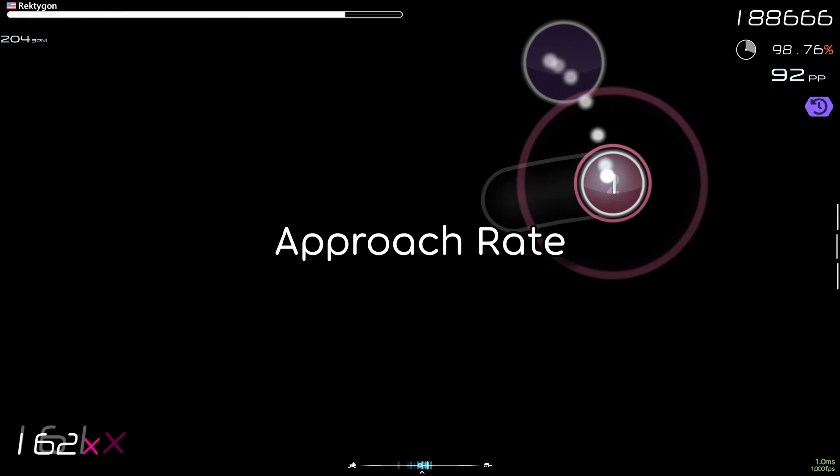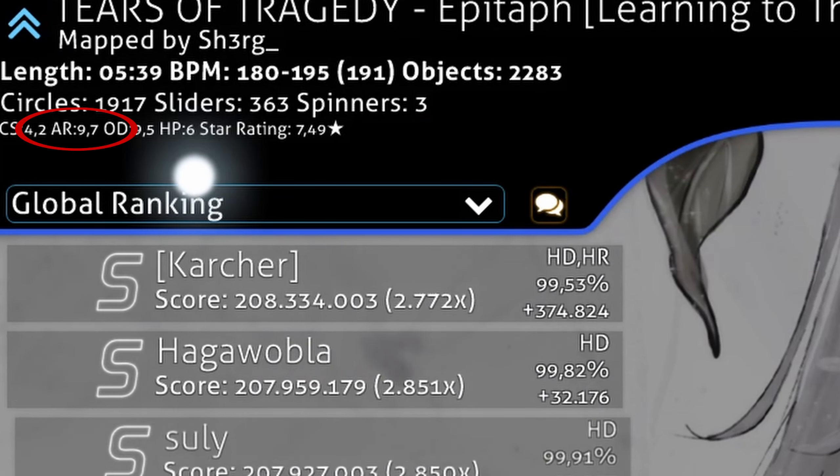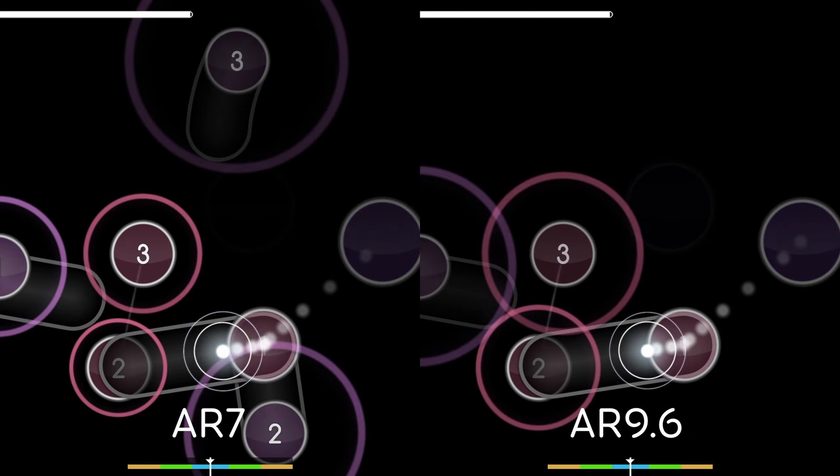AR, or approach rate, is a difficulty metric on every map that determines how fast the approach circle closes in on the inner circle, and thus how long a circle is on the screen. The higher the AR, the faster it closes in.